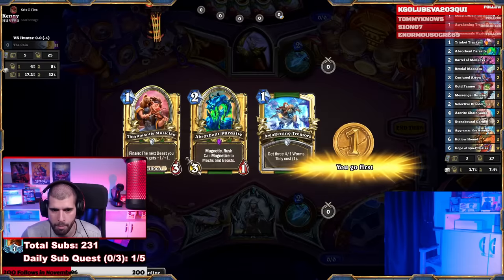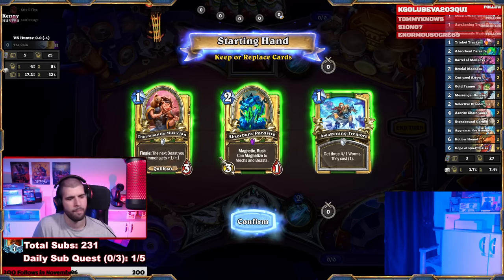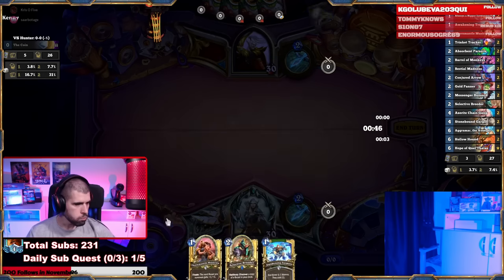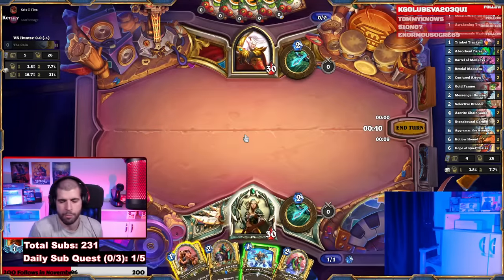We're going first, so the Parasite — I don't think I'm going to hold on to that. Awakened Tremors and Tormentula Musician are great though, so let's just remove the 2-drop. Pretty nice curve — Tormentula Musician sounds good.